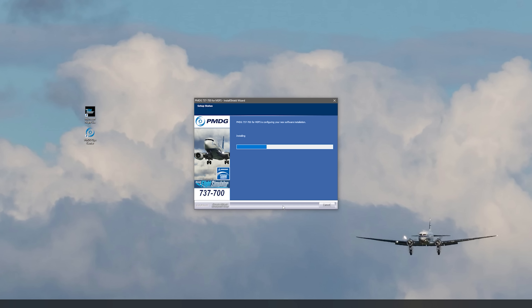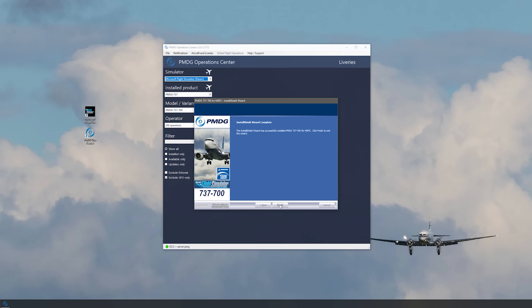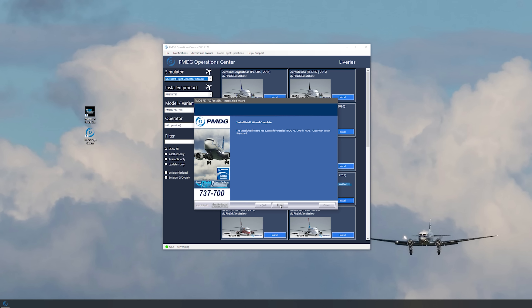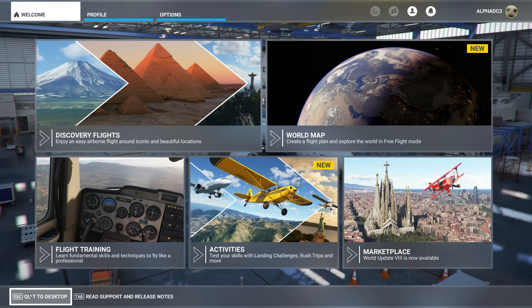Through the magic of video editing, I have fast-forwarded this. This process takes about two minutes, so I just skipped it. Now that it's done, you're going to have a window that pops up to tell you that installation is finished — go ahead and click OK there. The installer is automatically going to run the PMDG Operations Center, which is useful for installing liveries and that sort of thing. I'm just going to close that out for now because we're going to come back to that in a different video entirely.